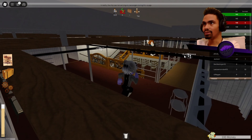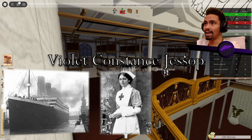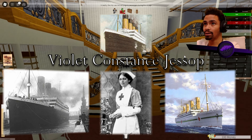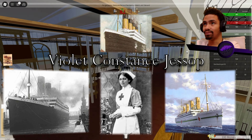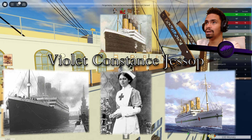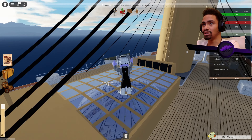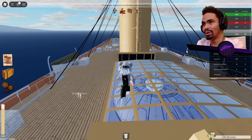Crazy thing is there was a lady on the ship who managed to survive the Titanic and this one. She also survived an explosion on the Olympic, the one that didn't sink. She survived the Britannic by jumping overboard, getting sucked underneath the bottom of the ship, hitting her head, and made it out the other side. She was also a nurse. I don't know why she didn't stop being on boats after the Titanic, because that one would have been a nightmare. But seriously, that's impressive — she managed to survive all three.